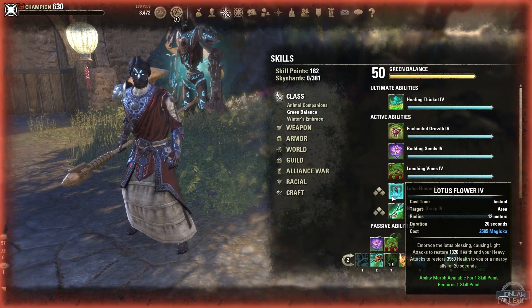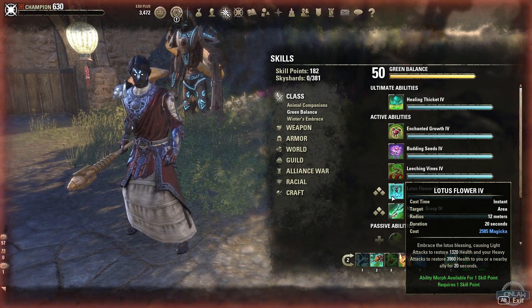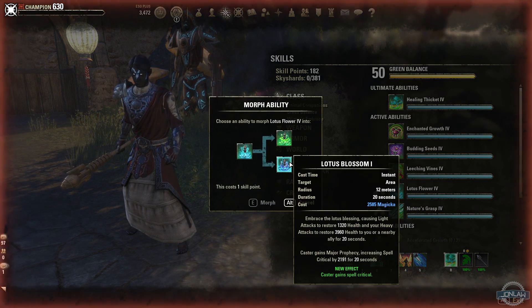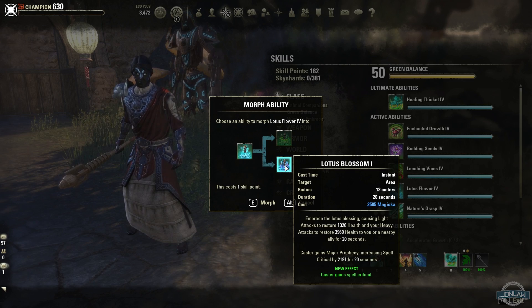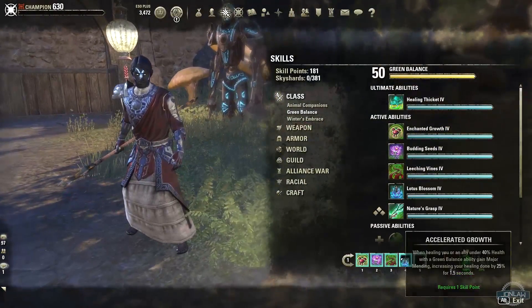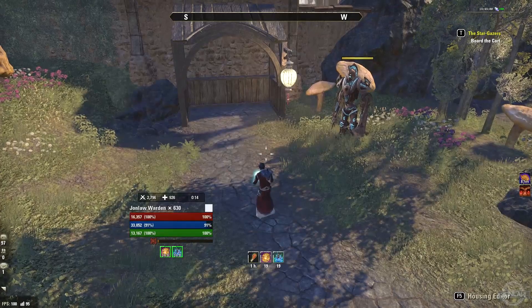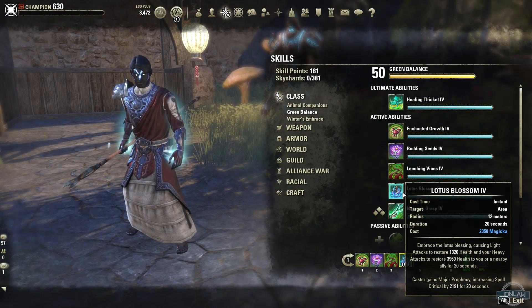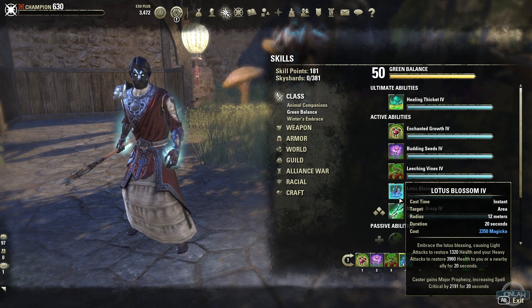Lotus Flower — causing a light attack to restore health and heavy attacks to restore more health. So essentially if you light or heavy weave you get more health back. One morph gives spell critical and the other gives weapon critical. The stamina morph gives weapon critical and the magicka one — Lotus Blossom — gives spell critical for 20 seconds. I do believe there are other things that could replace it, but if you're playing solo or only have self-buffs, this is something you'll use.